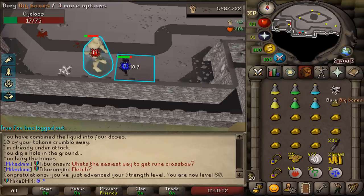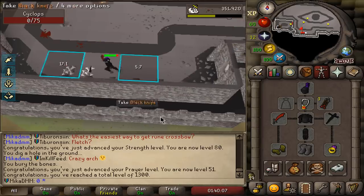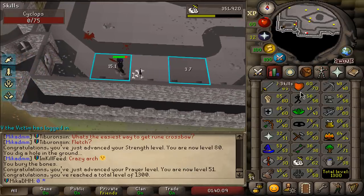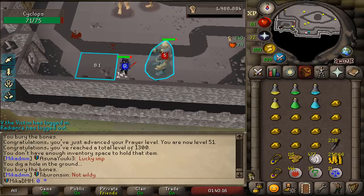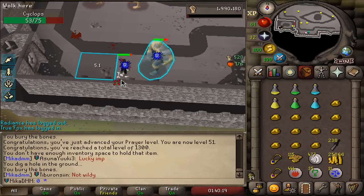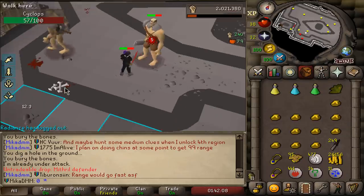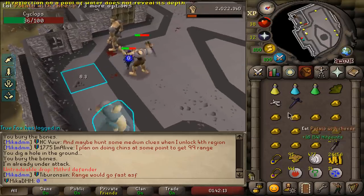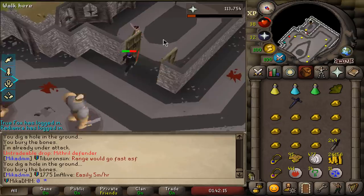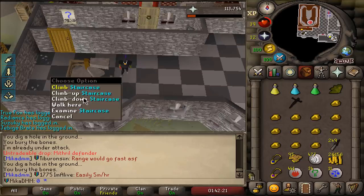80 strength — can you believe it? Already 80 strength and I'm only on a black defender. We got 51 prayer and 1300 total. I've killed well over 400 Cyclopses right now and I'm still on black defender. Finally — I thought it didn't exist. I've been dry for over 250 kills.